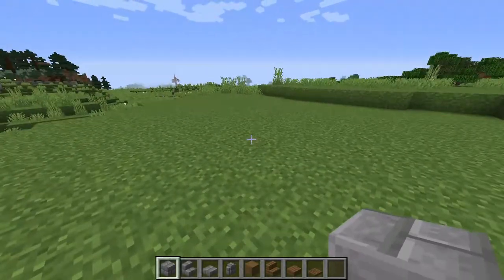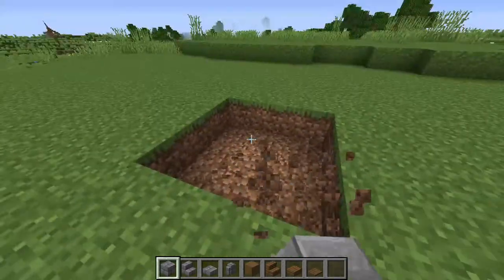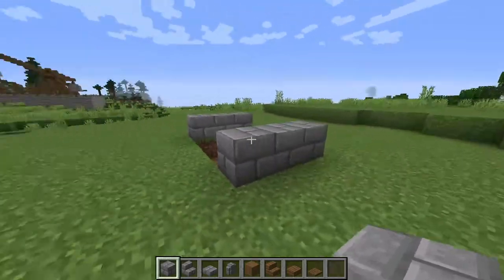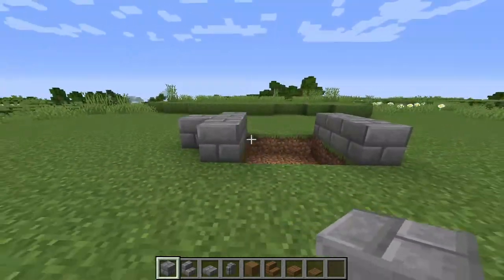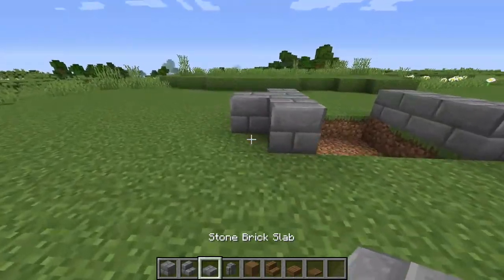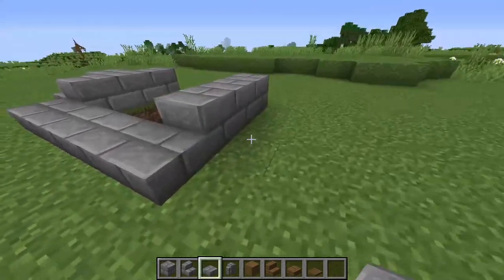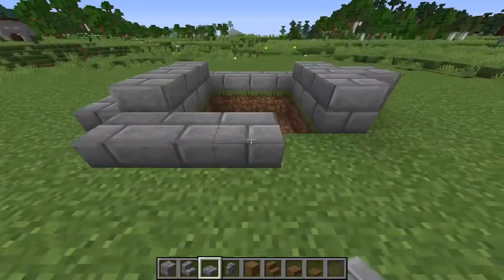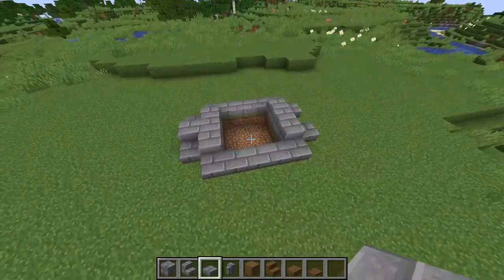The first thing we want to do to get started building our well is dig out a three by three hole. Place three stone bricks either side — on the left hand side we want to stick another one out. Then take some stone brick slabs, place one there, join them along there, place one there and one there, leaving a gap, and join them all the way along.